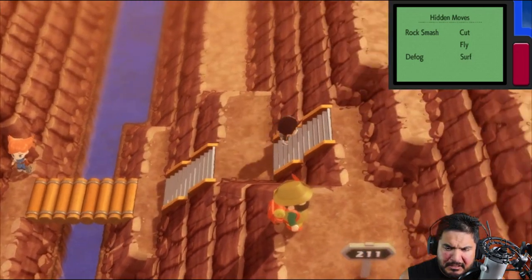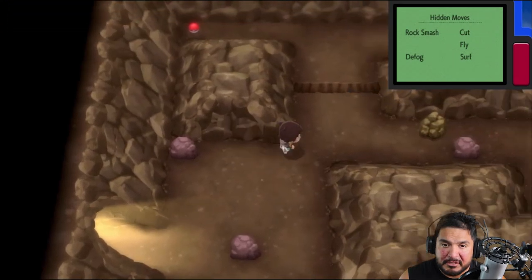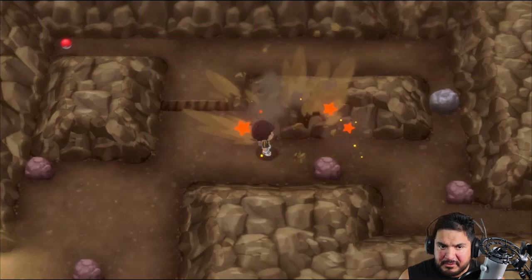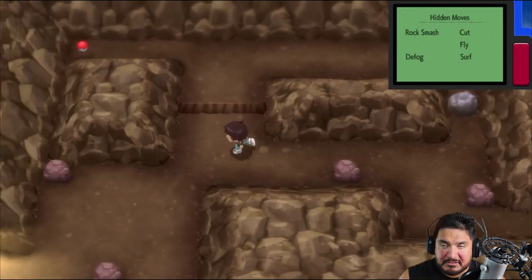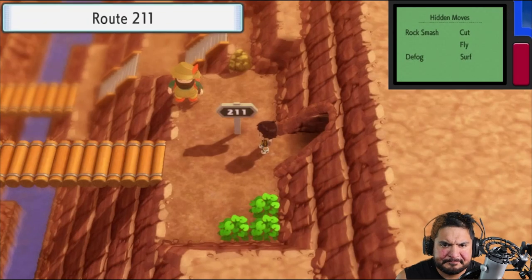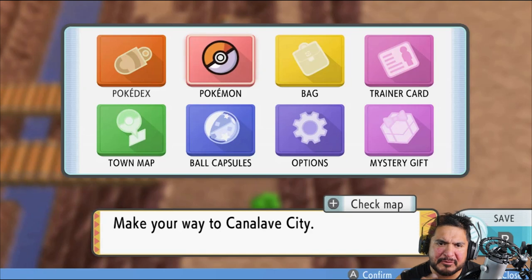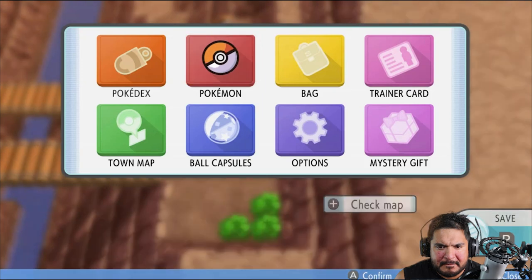We could go down to the bike route but I want to go straight here. We are in one portion of Mount Coronet, and unfortunately we do not have Strength yet, so we won't be able to get that item in the left corner. We can't move, so we're forced to move on ahead. There is a spot but I think it requires Strength.